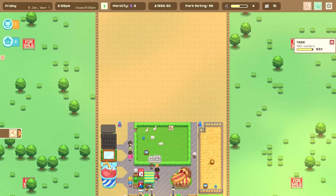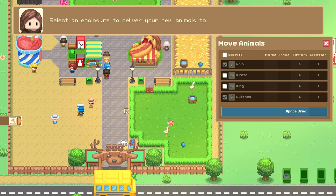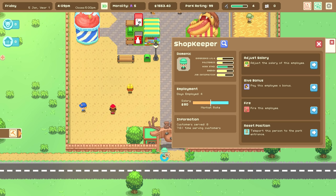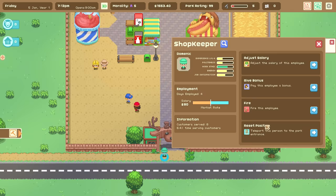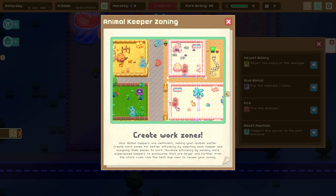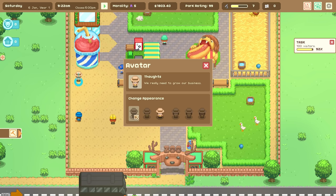I want to move the geese a little bit — Nala and Duchess are going to be moved into this new enclosure, and that'll keep them relatively happy. We've also got 92 of 100 visitors, so we'll speed things up and hopefully get a few more in no time. I can adjust a shopkeeper's salary, give a bonus, fire them, or reset their position. I can also create work zones — this is something I didn't know about. Your animal keepers are inefficient, making your animals suffer. Create work zones for better efficiency by selecting each keeper and assigning them places to work.